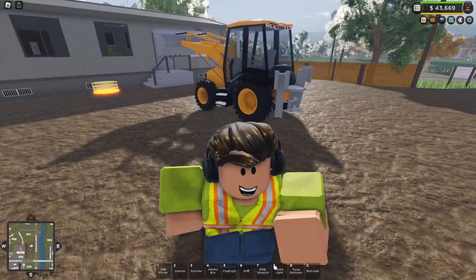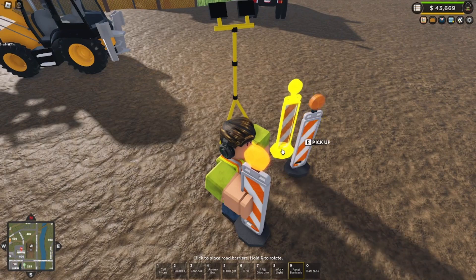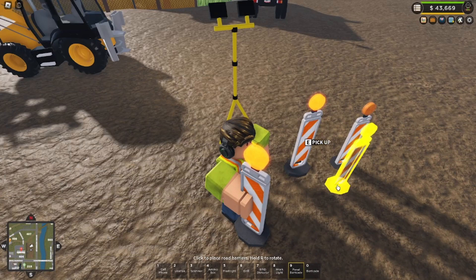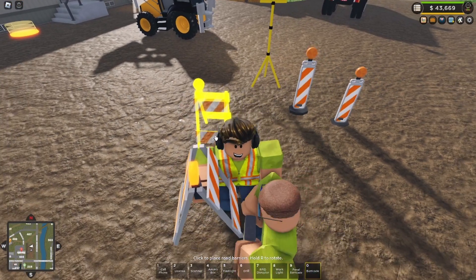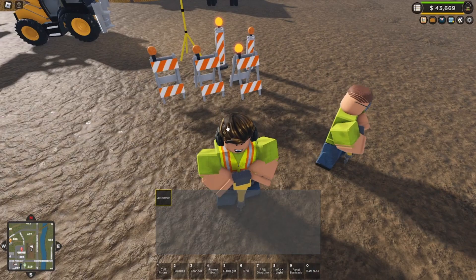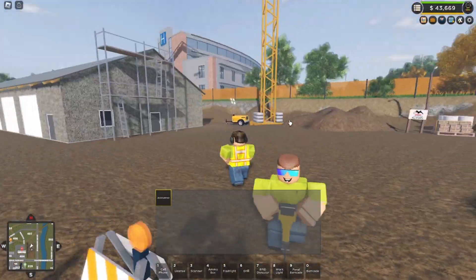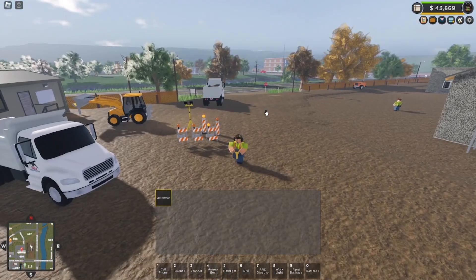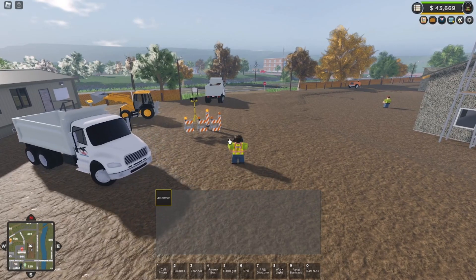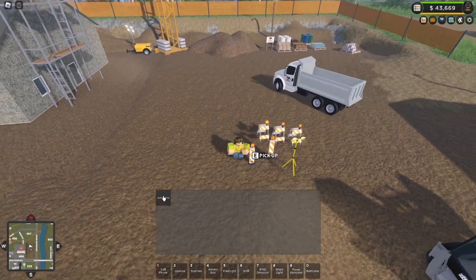We've also got these tools — you get access to work lights, panel barricades. As you can hear they've got some really good sound effects, which I love. These do flash too. We've got the barricades and then we've also got the jack camera. You can't actually use it in the construction of the building, but it is pretty cool to have this tool in game — if you're doing a roleplay, you can be walking around, someone's got the jack camera, someone's all busy on the site. Really, really, really impressed with this update.